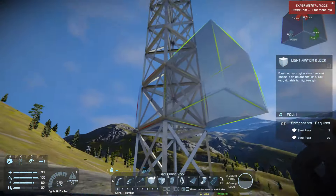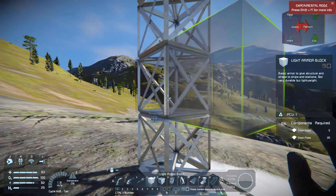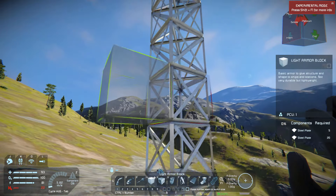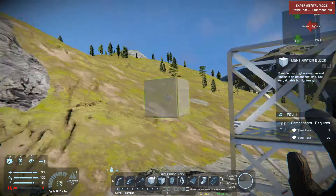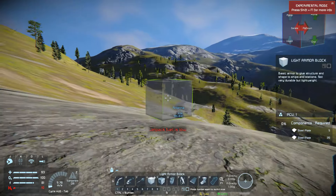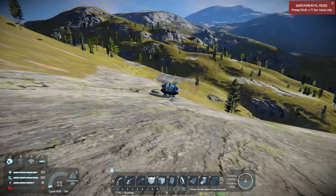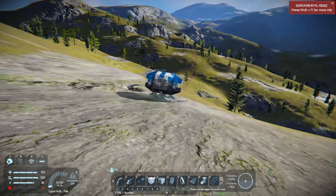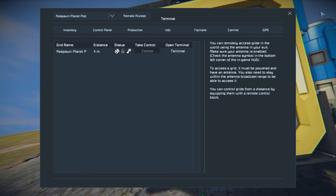There's like an 8-block distance barrier you're going to want to keep to make sure it's most efficient. I could be wrong about that but there's a block limit — the higher up, the more effective it is. Also if the wind — quote-unquote wind — is blocked by something else like another wind turbine or your base, then that's going to affect the power output.